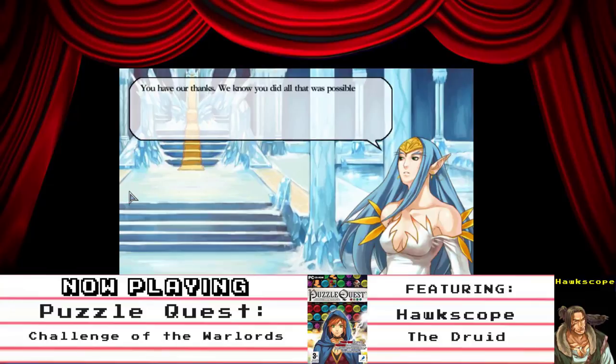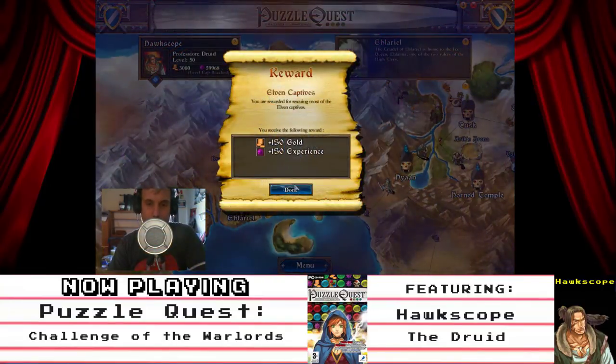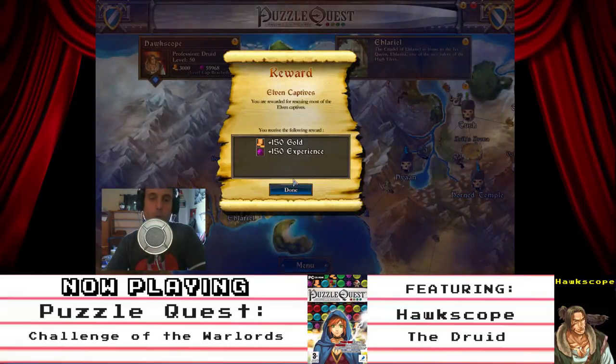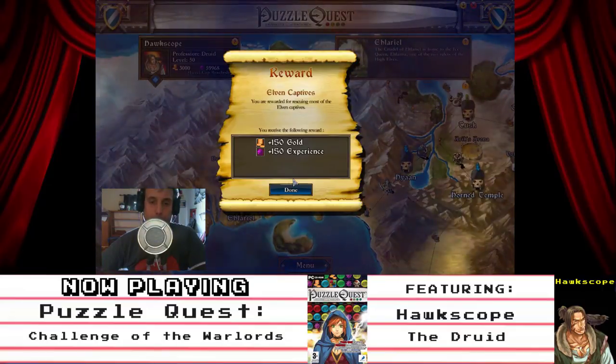You have our thanks. We know you did all that was possible. Reward. Quest complete. Elven Captives. You are rewarded for rescuing most of the elven captives. You received the following reward: 150 gold and 150 experience.